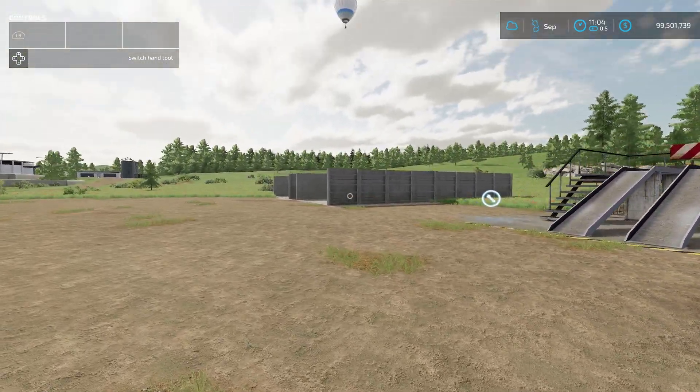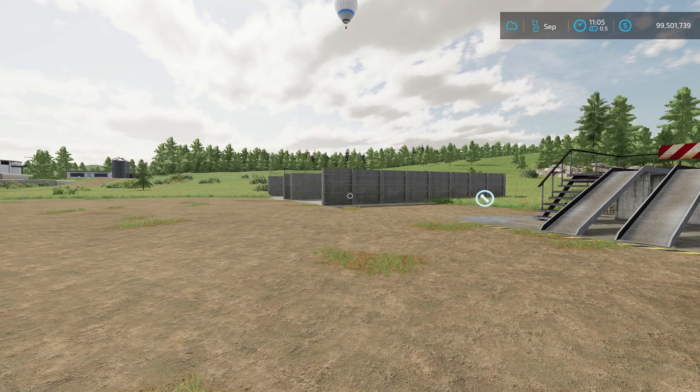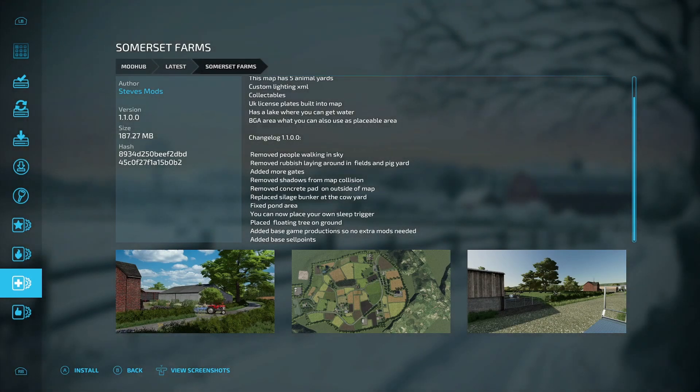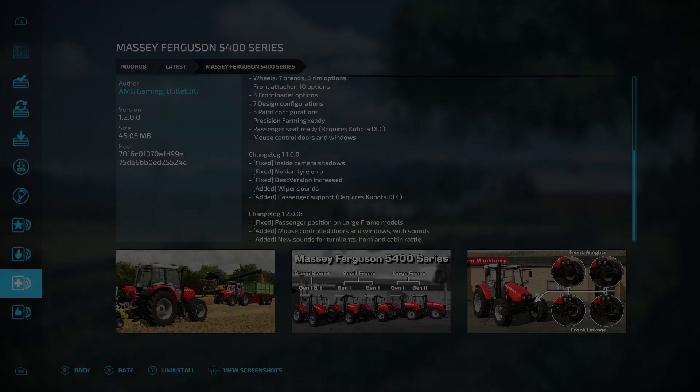That is all the new mods for all platforms today — the Protector is probably my favorite. Now let's go over the updates. First is Summer Set Farms from Steve Mods: removed people walking in the sky, removed rubbish, filled in pig yard, added more gates, removed shadows from map collision, removed concrete pad, replaced silage bunker at cow yard, fixed pond area, added sleep trigger placement, placed floating trees on ground, added base game productions and base sell points. This will likely require a new save.